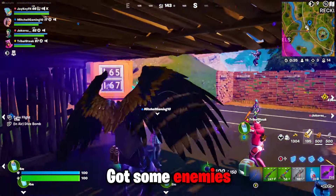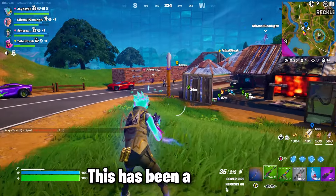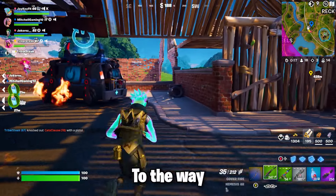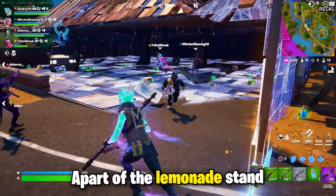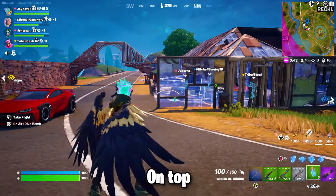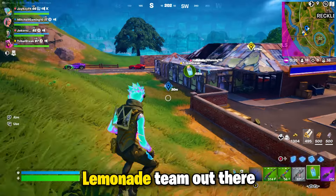We've got some enemies coming in — looks like it might be a bot. Our lemonade business is destroyed. But I would say this has been a success, especially that we got to sell the lemonade. We didn't do it at our original spot, but we're mobile, so we adapted to the way our business was. Thank you guys so much for being a part of the lemonade stand — we're going to leave you guys now, and hopefully we see each other in the last zone to see who comes out on top. Let's see if we can get the win on this game. Our mission was successful — we're the best lemonade team out there.